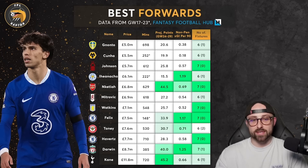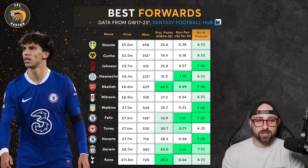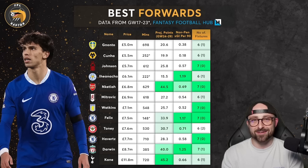Looking at this list, Darwin and Felix are the two players that really excite me. For safer options, Watkins, Tony and Mitrovic are fine — but you really need to think about which weeks you need the striker. Tony has 0.71 non-penalty expected goal involvement, is on penalties and nailed, though Brentford blank in GW25 and potentially GW28. I'm almost definitely bringing Darwin in for Game Week 25, and Felix may well make his way into my team very soon.